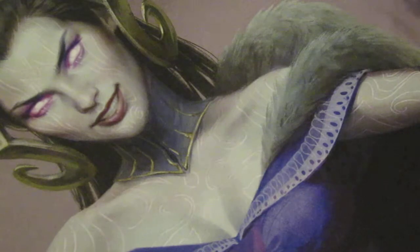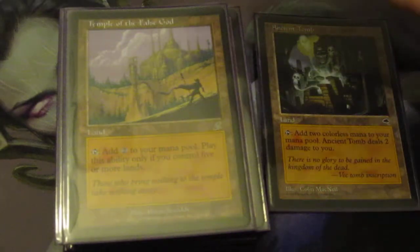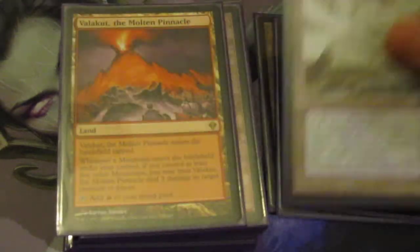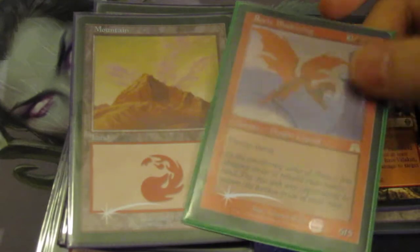Then we have two little support cards — one gets us Valakut and could draw some extra cards. On to the lands: there are 37 lands. There is an Ancient Tomb. Temple of the False God is supposed to come out — I'm getting very frustrated with the chaos and irregularity it creates. One land can get us two mountains into play, which is great when you have Valakut up because you can hold up two bolts essentially. And Valakut, the Molten Pinnacle itself. The rest are mountains — 32 mountains, all the same Onslaught mountain because I felt it looked best with Rorix's artwork.